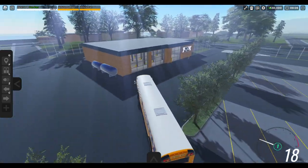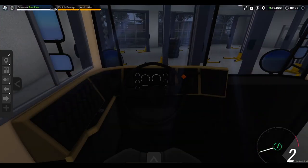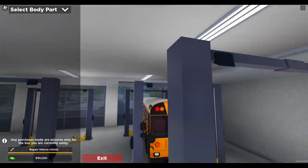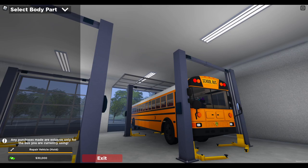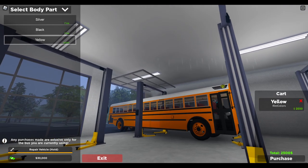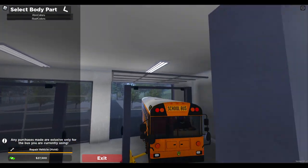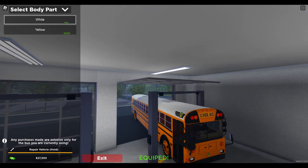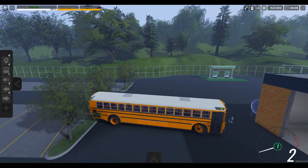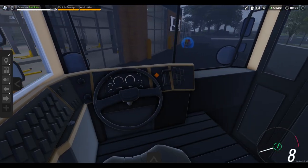Here we are. Oh my god, this bus is so long — hopefully I can get it through here. Can collide is off. Hold E. Let me try to get in here first. Select the body part: rim colors. Oh, here we go — silver, black, or yellow. I like yellow, that looks really good actually. Roof colors? Yellow or white — we'll stick with white. Nice. Look at the steering wheel turning — that's pretty cool too.